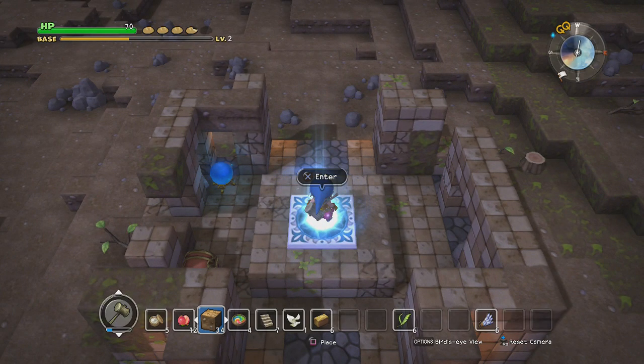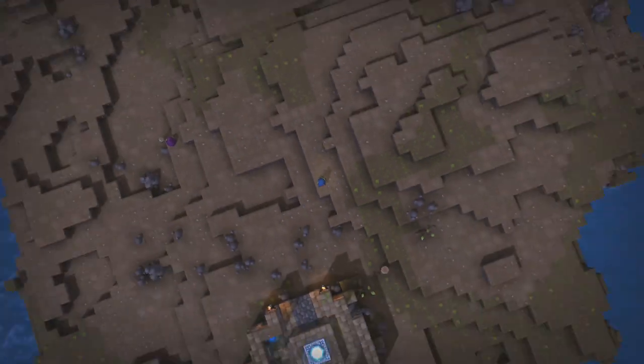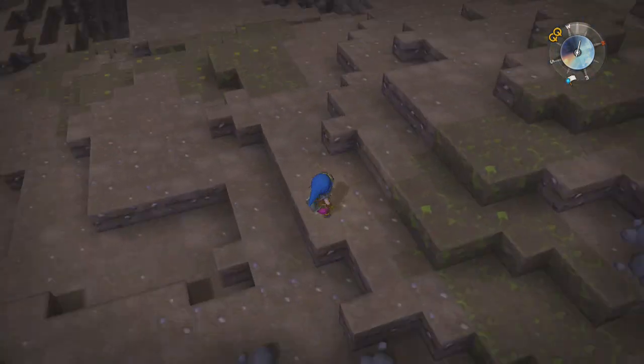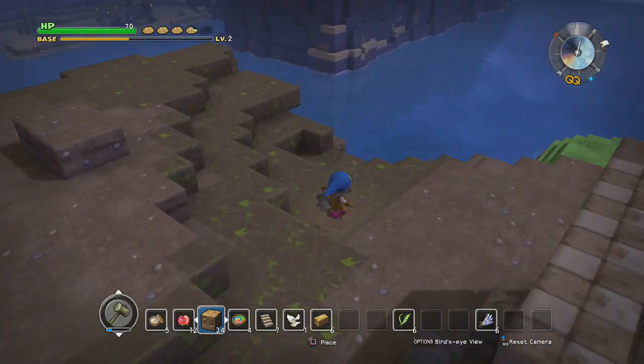Our goal right now — we need to find that castle to get the blueprints for a defensive structure. We also need to beat an iron scorpion. They're both in that direction. Actually, let's grab some clay first because I think the clay is right here.